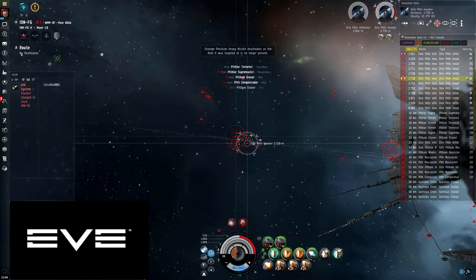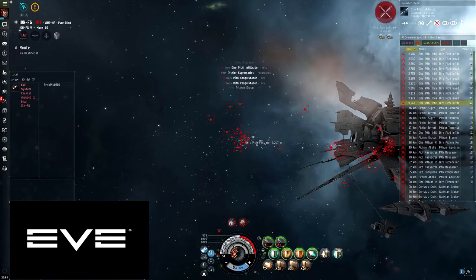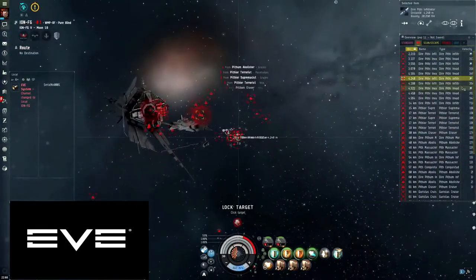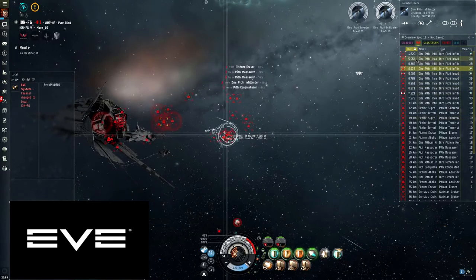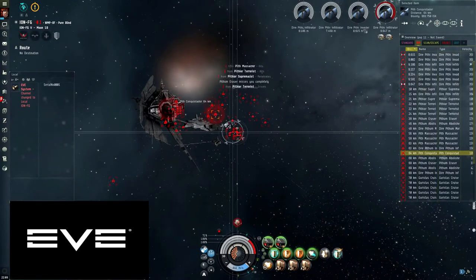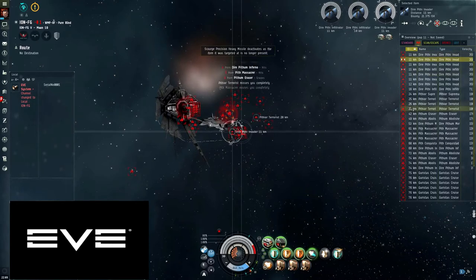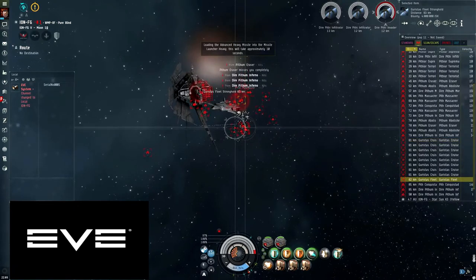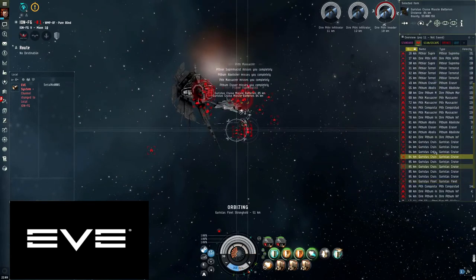I'm not going fast enough — I'm taking more damage than I can rep. I need to get my speed up. Once the web frigates are dead I'll be going too fast for most things to hit me fully, so I'll start regaining shield. The next thing you need to do is kill all the warp scramblers so you can get out. Then kill everything from frigate up to battlecruiser size — leave the battleships alone, forget about them. You're moving so fast they're not going to hit you enough to worry about. I recommend you orbit the station at 51 kilometers and kill all the frigates, destroyers, battlecruisers, and cruise missile batteries.